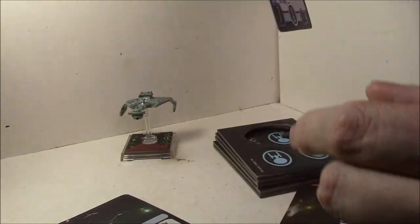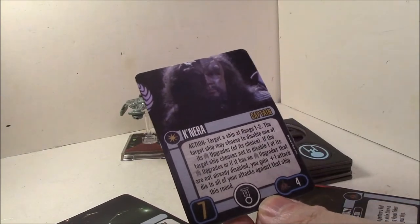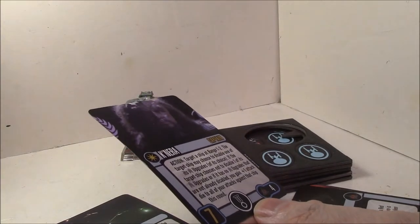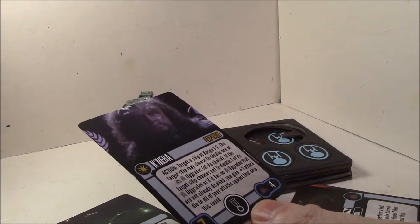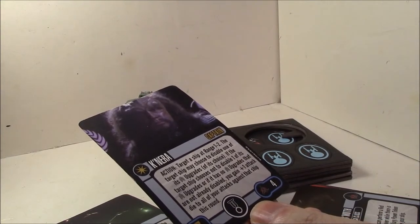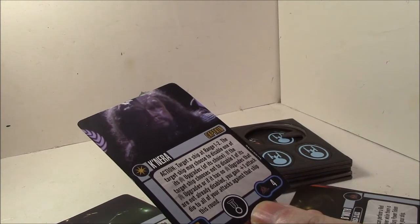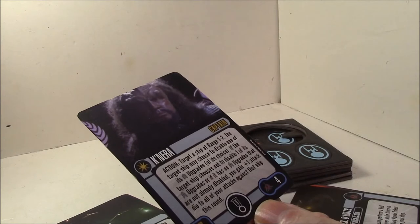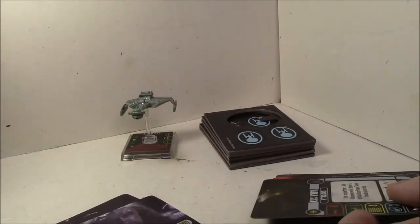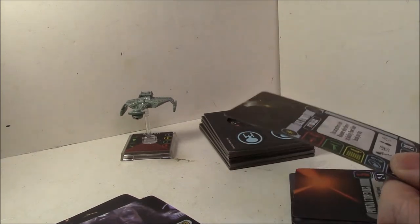Here's your captain — four points for a skill seven captain, which is pretty nice to have another high-skill captain for the Klingons. Target a ship at range one to two; the target ship may choose to disable one of its crew upgrades. If the target ship chooses not to disable one of its upgrades, or it has no upgrades that are not already disabled, you gain plus one attack die. So it's basically an action to gain a plus one attack die or disable one of the opponent's crew cards. He does have the elite talent slot. Four points — not bad at all.